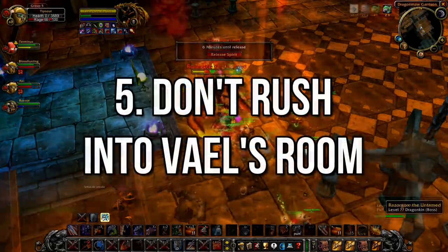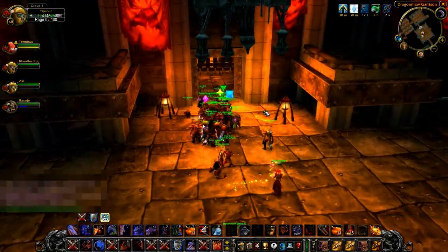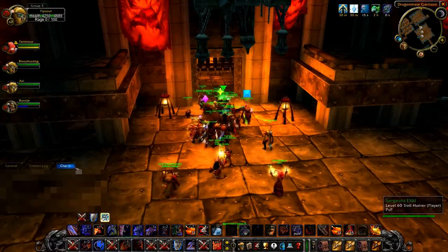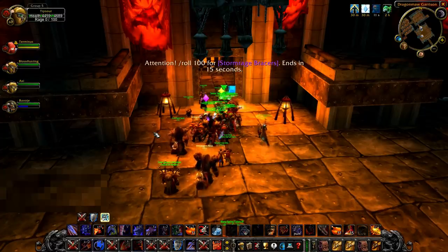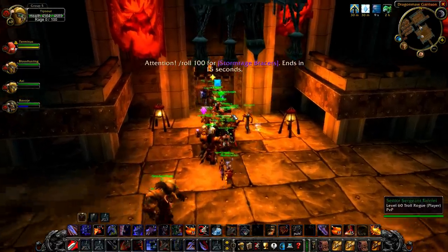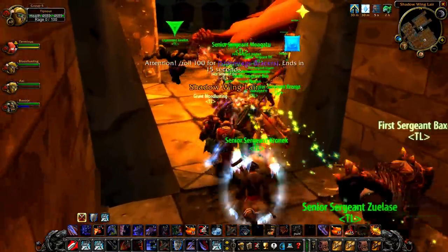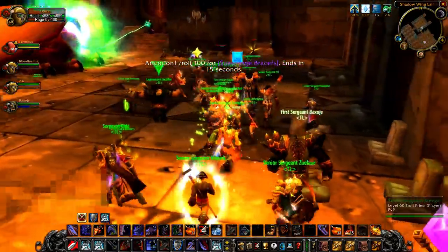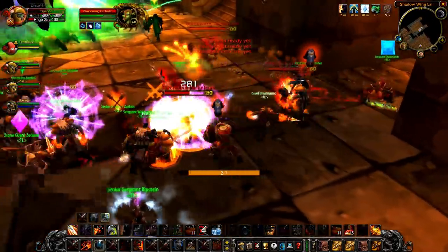Number 5: don't rush into Veil's room after Razorgore. Do not rush into Veil's room after killing Razorgore. Instead, wait for loot to be distributed, then group up together and move as a single unit into the next room. You'll find that entering the room will aggro the Blackwing Technicians almost immediately, which is why I put this tip on this list.